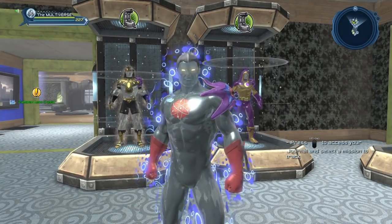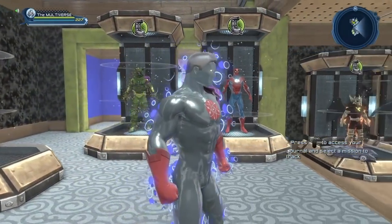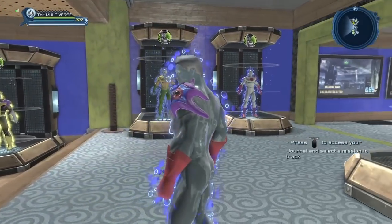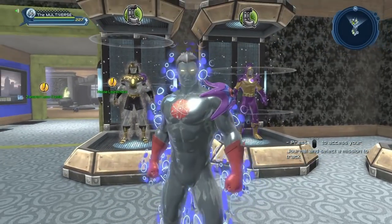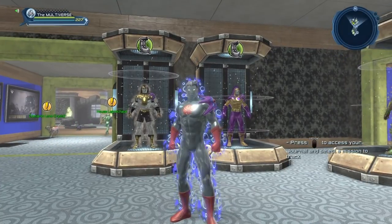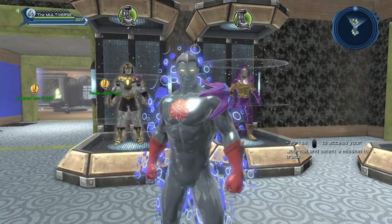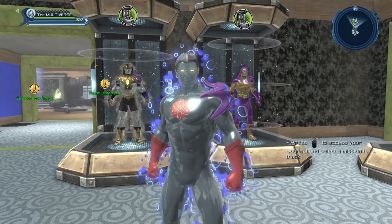And here we have the Temporal Aura for the Quantum Power. I'm really not a fan of this aura. Quantum Power is the power I use the most, so I am a bit disappointed. We have quite a few other auras we can use to create a nice looking Quantum character, but I could not help but be a tiny bit disappointed that my main power has one of the worst auras in the game. But if you like it, more power to you — it's dirt cheap on the broker right now.